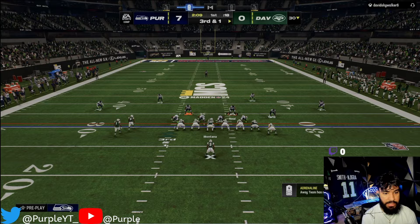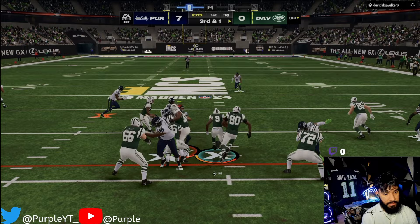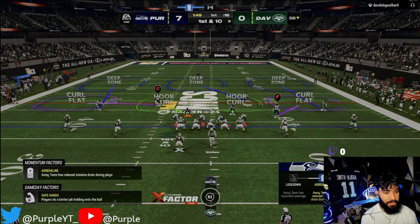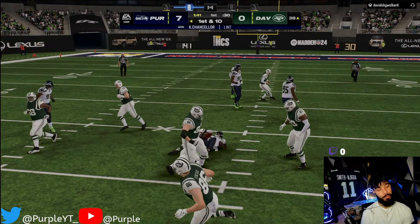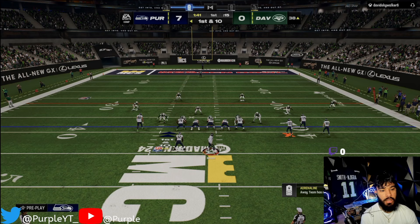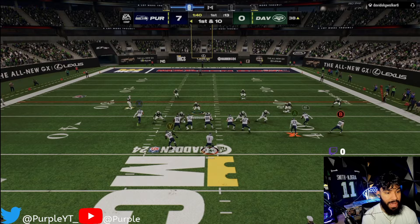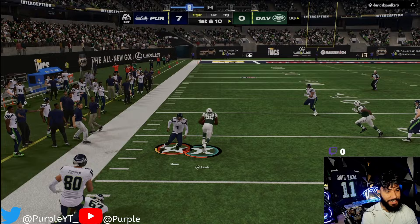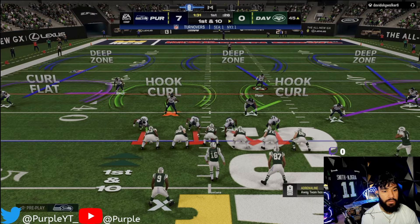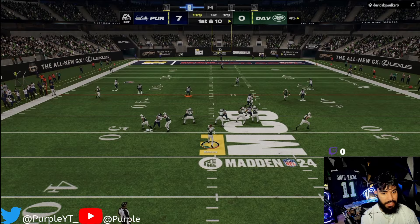This fatigue stuff still kills me - I don't know why EA ever did this. We're gonna have to use our cam here because Ryan Neal is still tired, I forgot to sub him out. We're picking that - this Cam Chancellor card, I want to sell it so bad but he's so good. Let's get him involved in the passing game. He was gonna be open but he stopped - Ray Lewis don't pick six me! That was a bad read.